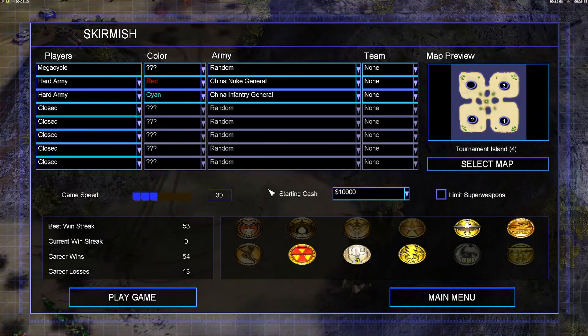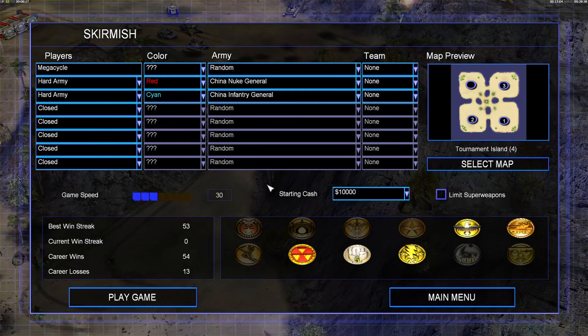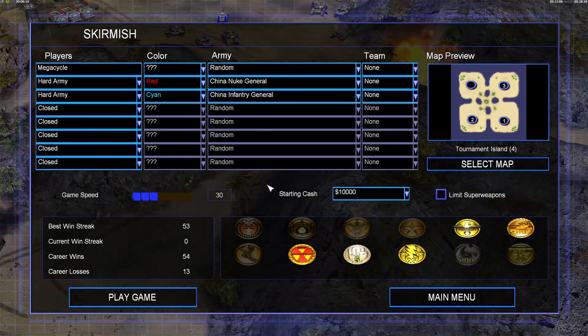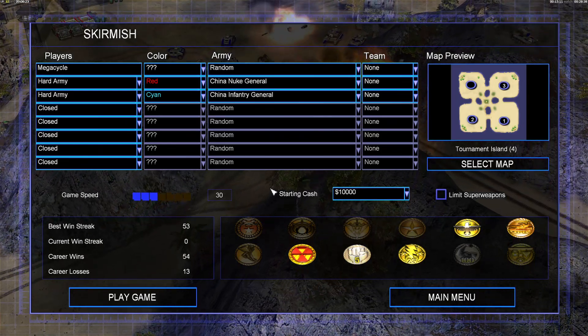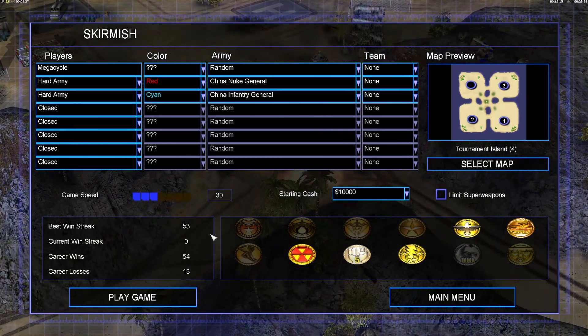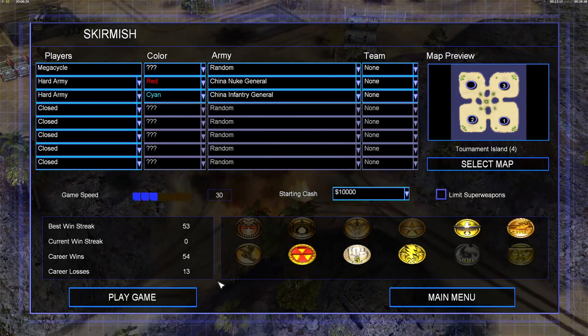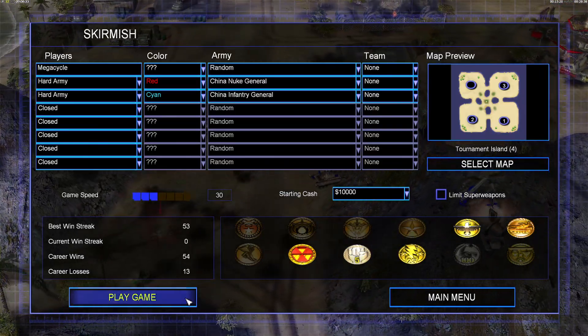Now we're moving on to China: China Infantry versus China Nuke. You can kind of tell by the names exactly what their forte is. Ten thousand dollars starting cash, starting positions all set. I'm going to sign into the match and surrender so we're thrown into observer mode, which is perfect for commentary.